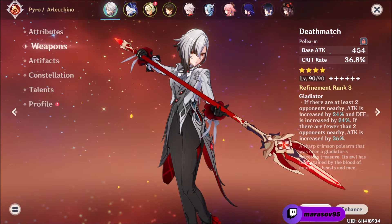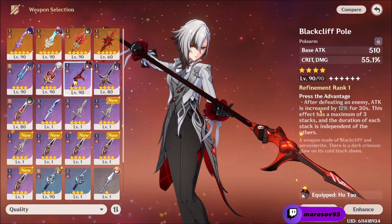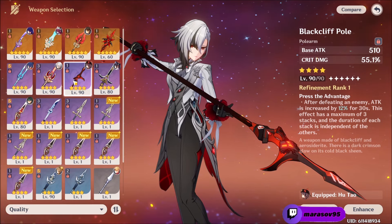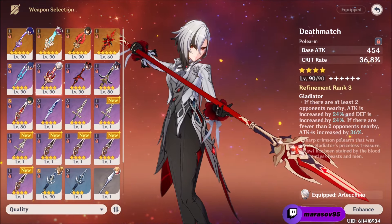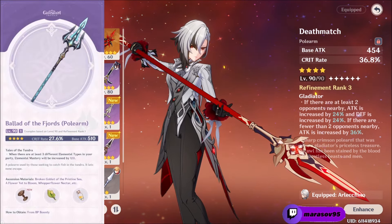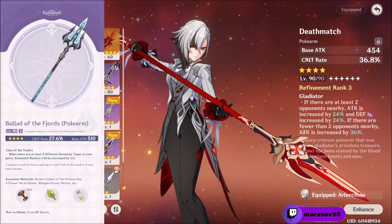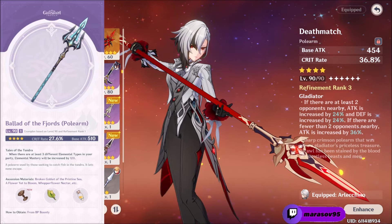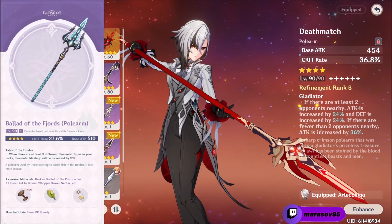And lastly for 4-star weapons, Deathmatch and Blackcliff Pole are the only 4-stars that are worth it because both give crit stats and bonus attack. Oh, and I almost forgot — the Ballad of the Fjords is also a good 4-star option and it's even better than Deathmatch and Blackcliff Pole, because it also gives crit rate and if your party has 3 different element types, you get 120 elemental mastery, so for vaporize teams that's very good.